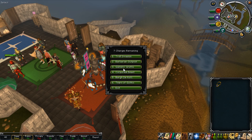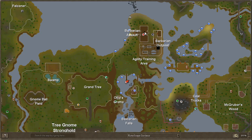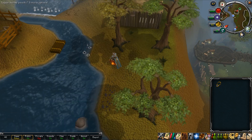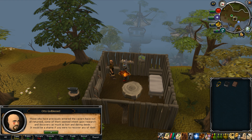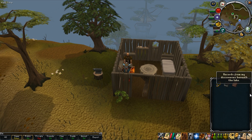The first thing we need to do is obtain our journal, which is actually called My Notes, and to do that we need to go to Otto's Grotto. One way to get there is to teleport to a barbarian outpost and then head south. Once you arrive at the hut, talk to Otto Godblessed. He'll give you two books. The one we need is colored brown and labeled My Notes.